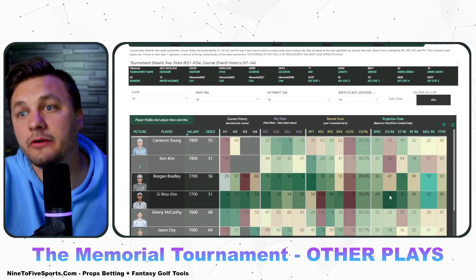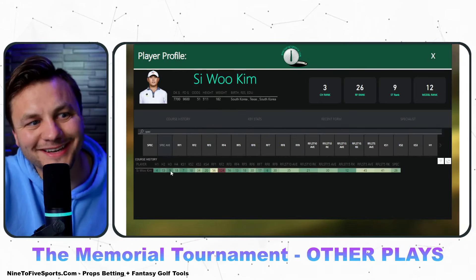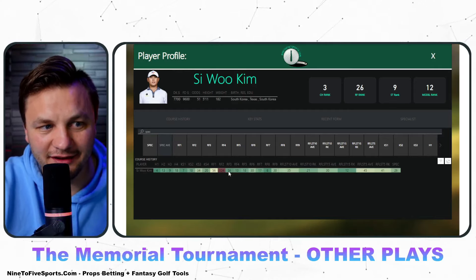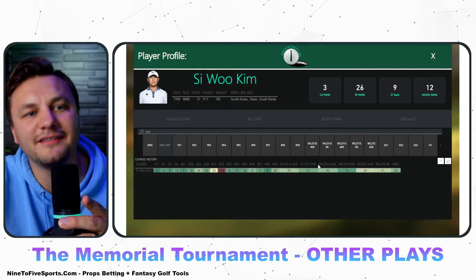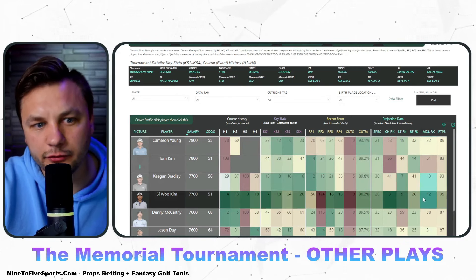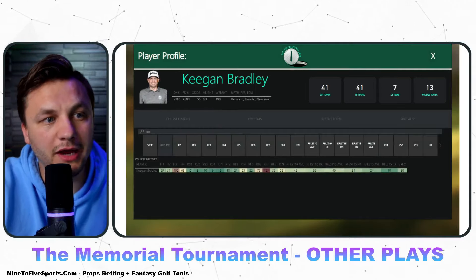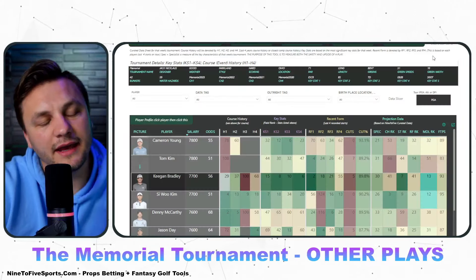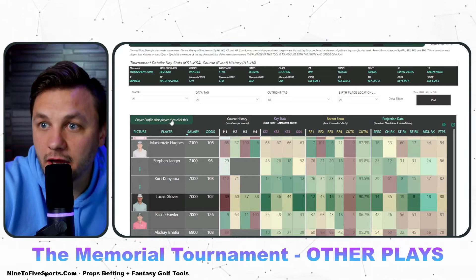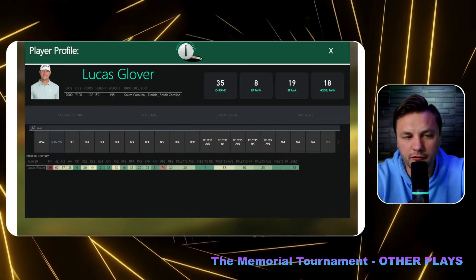I'll probably play one of those two — not both — in my builds. After that, Keegan Bradley and Si Woo Kim are both looking good. Si Woo Kim is typically hit-or-miss but has been playing extremely well at this track: fourth, 13th, ninth, 18th. He's the ninth-best stat fit with tremendous course history. Keegan has just been playing extremely well and will probably be lower owned than he should be this week.